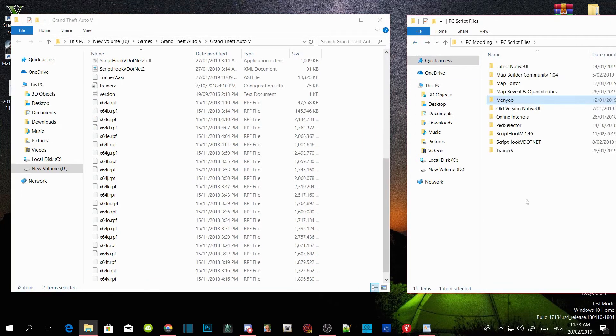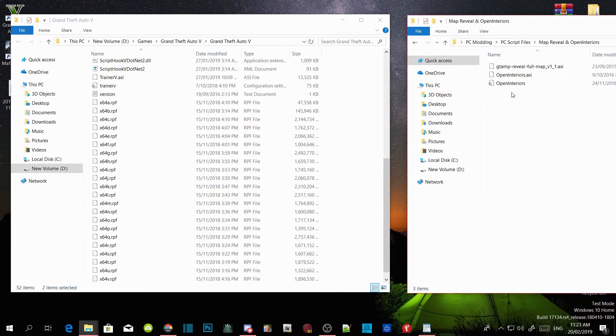This next part is optional — you can download and install it if you want to. We are going to install Map Reveal and Open Interiors; I will leave this inside my description below in my downloads. Open up your Map Reveal and Open Interiors extract folder, copy all three files, and drag them all inside your GTA V main directory.